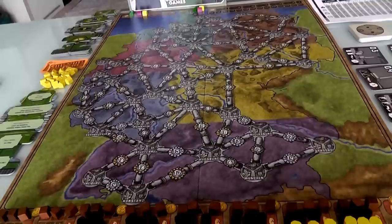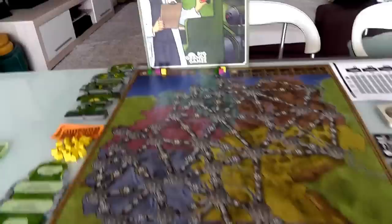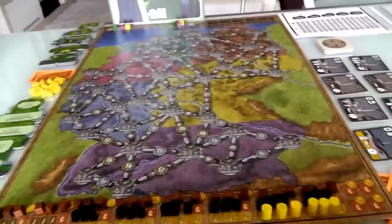Let's jump right into it. The first thing that happens is we determine turn order. In the first round of the game you determine turn order randomly, so I have randomly decided I am the first player, Jen is the second player, and Robbie the robot is the third player. Now we're going to buy power plants, which is the meat of the game. Power Grid is very famously an auction game at its heart.